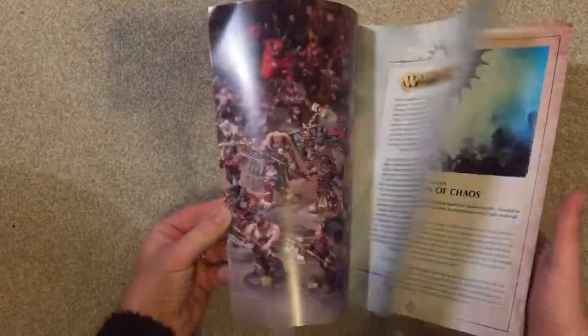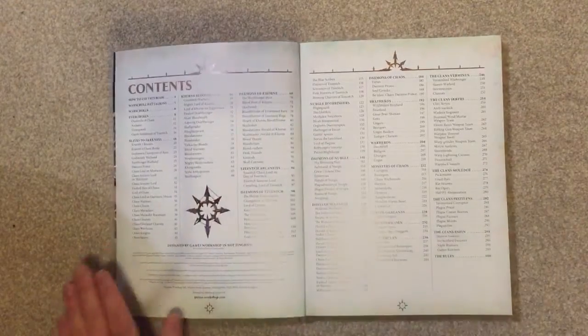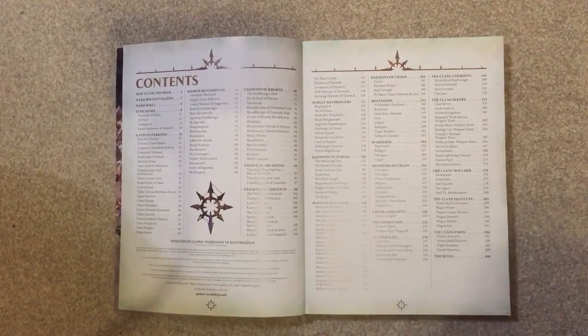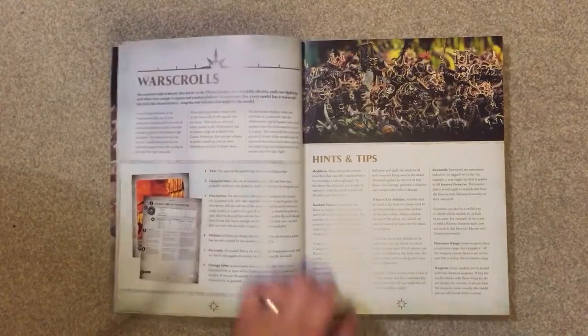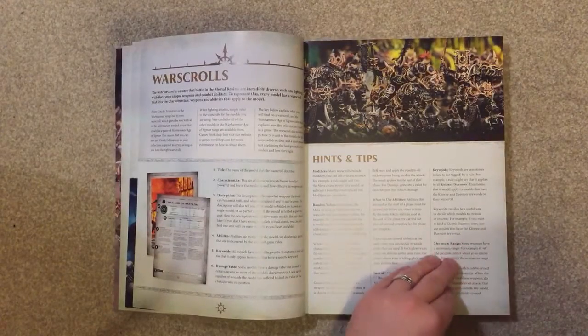You probably just noticed as I picked it up, it's absolutely massive — it's really, really big. So just to go through it, it does have 21 factions in the book itself. It's also got the rules at the back because every Age of Sigmar book has to have the rules. It goes through hints and tips about how to play the game, when to use abilities, etc.